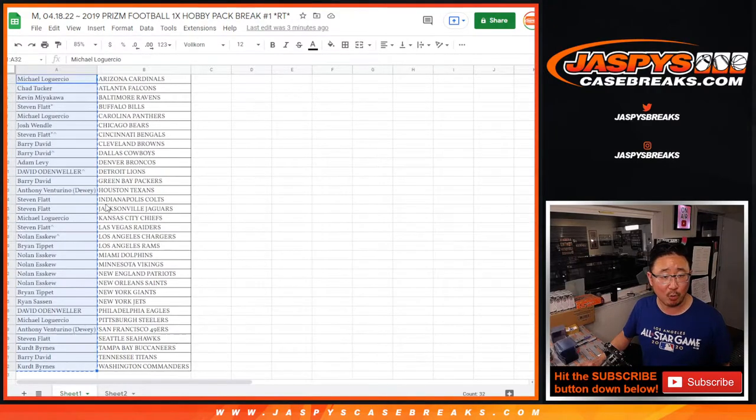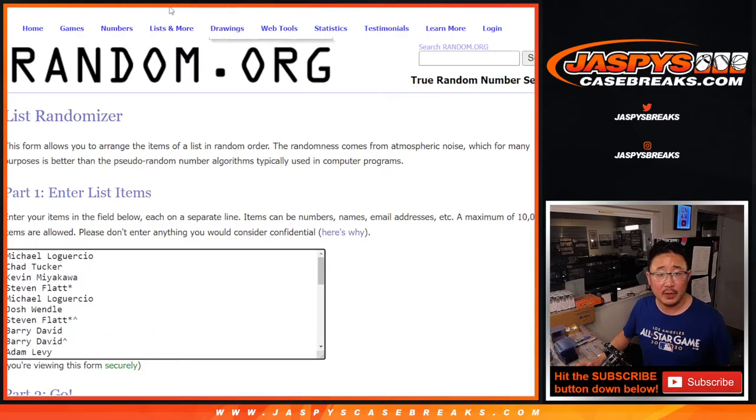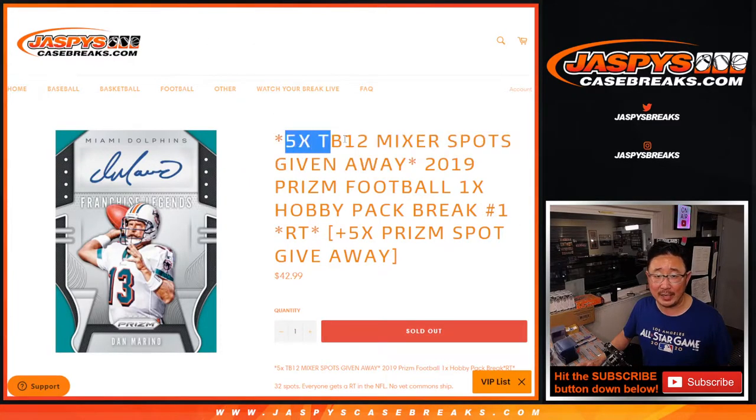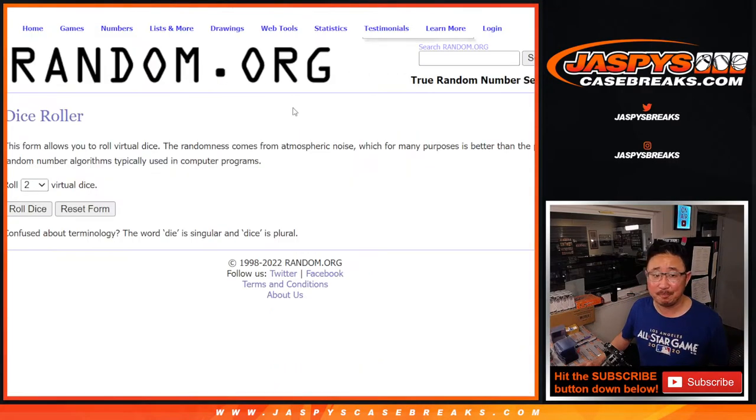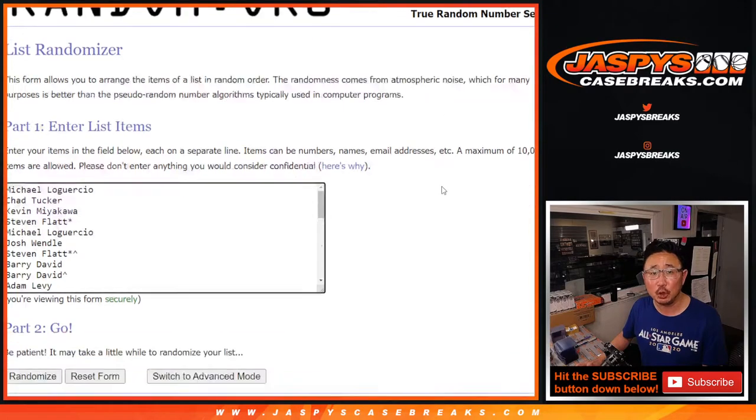Let's grab everyone's names from spot 1 through 32. Here's the third and final dice roll, and this is where the top 5 will get into that Tom Brady mixer. That's where we're giving away a Tom Brady autograph numbered to 5. Let's roll it — randomize third and final time. Three and a five, eight times, top five after eight. Good luck.